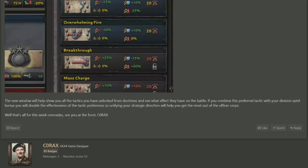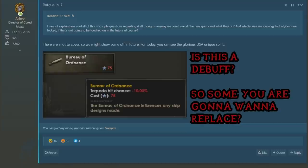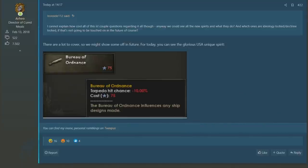The comments are always the treasure trove of information. One question I saw was asking if there's an example we can see of a spirit that is locked behind a specific ideology and doctrine, just for clarification. And we saw one here with the Bureau of Ordinance. It's a USA unique spirit, which means that spirits can also be locked entirely behind one particular country. What's really interesting about this for me is I'm just thinking about how the Swiss certainly deserve to have their own specific branch of military spirit. Their whole neutrality, but also ensuring that the entire population is rigged for war, feels like something that deserves its representation in this particular system.